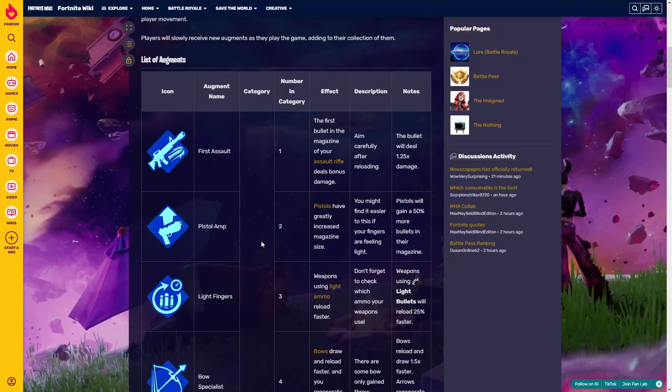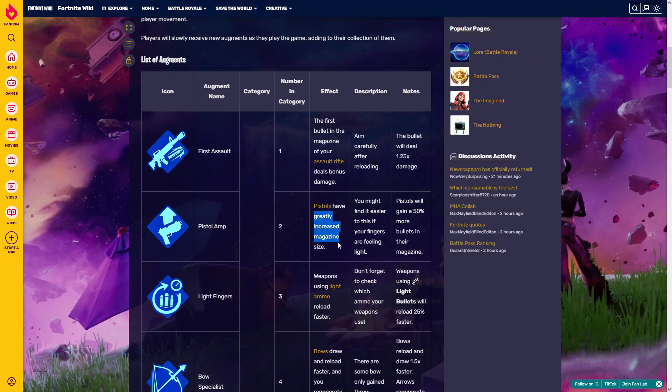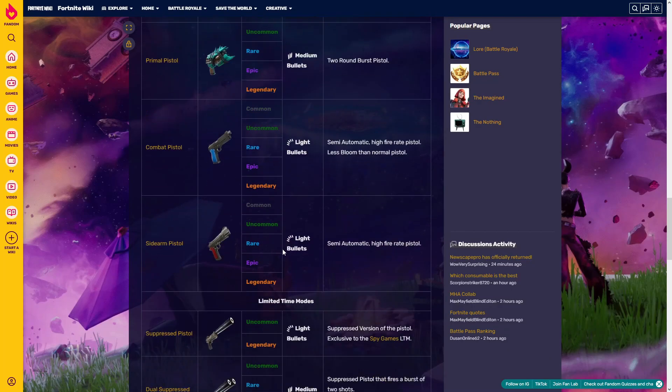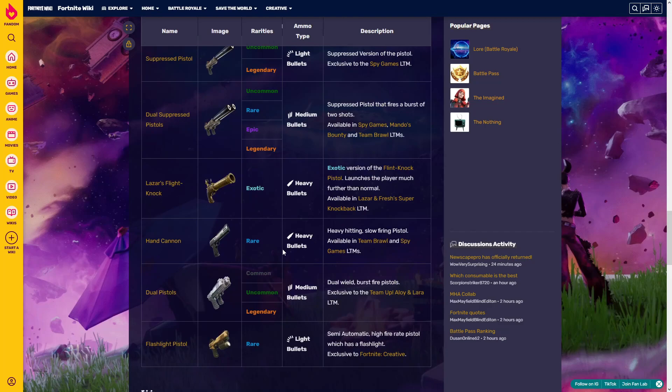So the first one, 'First Assault,' makes the first shot you're going to hit in your magazine have more damage. This is pretty good actually. 'Pistol Hamp' greatly increases magazine size only for pistols — those weapons right here are considered as pistols, and this perk upgrades the magazines of those pistols.